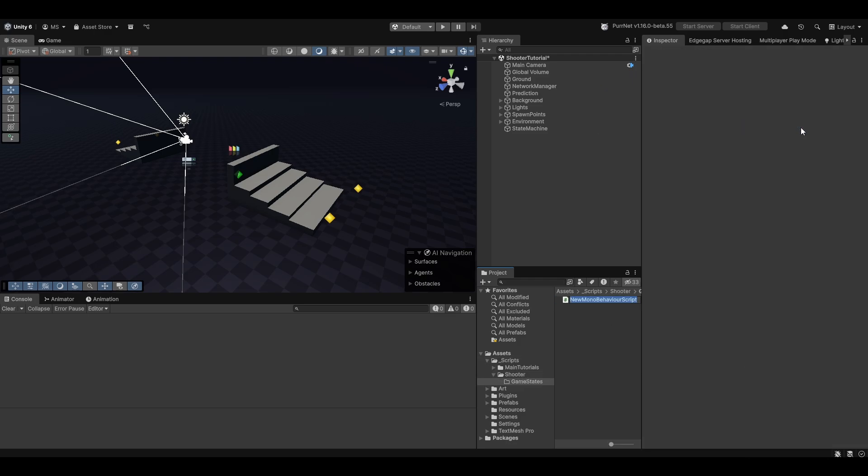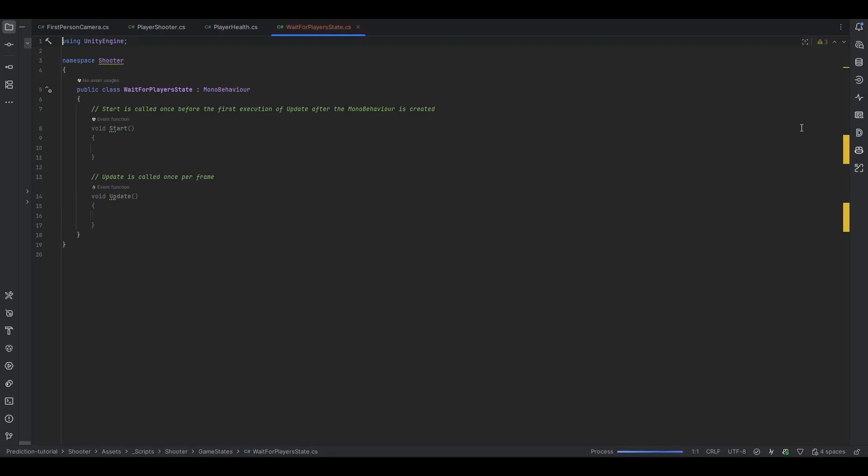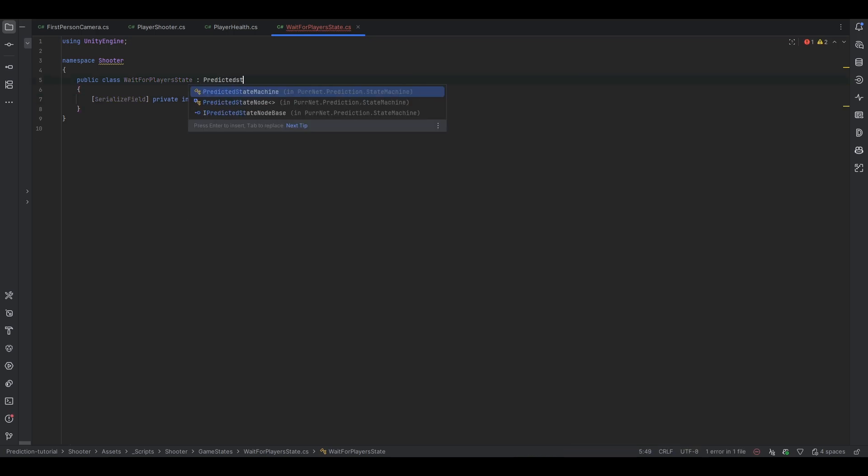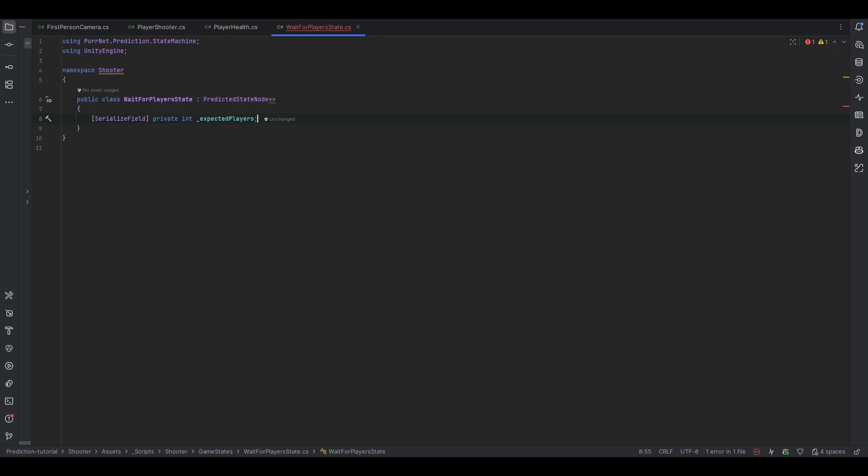In here I'll be making the wait for player state. We're essentially just waiting for the right amount of people to be connected in order to actually run the whole gameplay loop. Let me make a serialized field, private int, and then let's do expected players. First of all, this needs to be inherited from predicted state node, and in here we need to now give it a state.